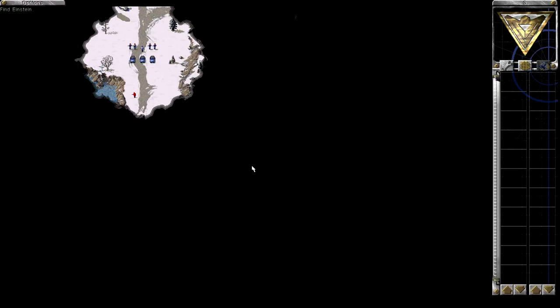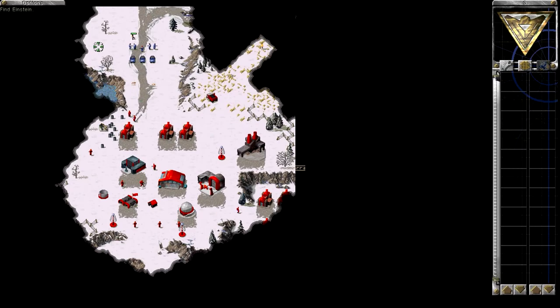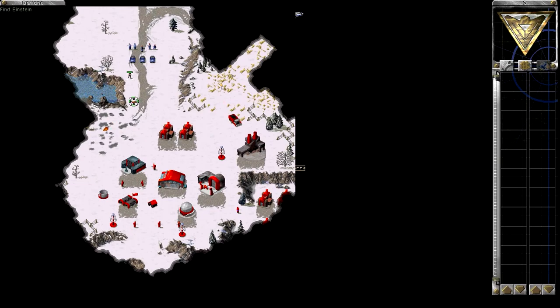All right, here we go. So we have to free Professor Einstein. Let's just blow up these barrels here and the Soviet base is out of power. Then let's kill this guy here. And here's the research center or technology center. Einstein is held in this building so let's just kill the guards. And here we go.